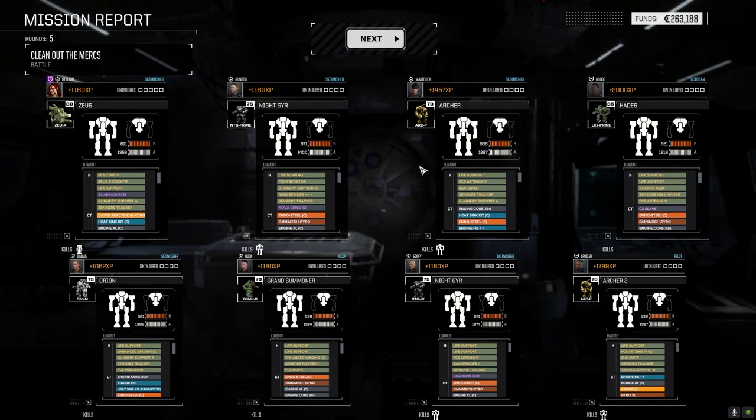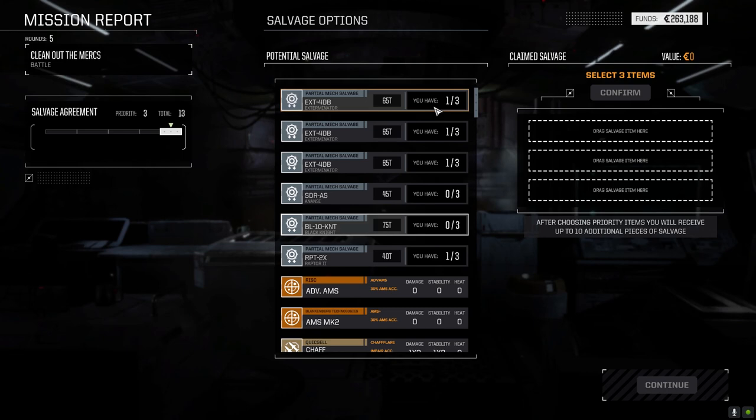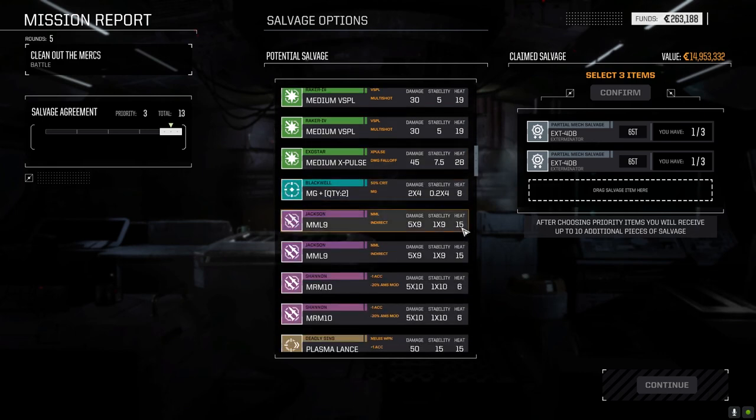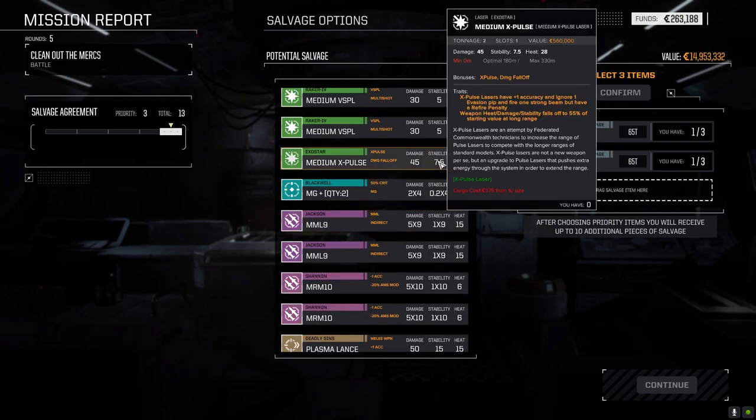196,000. I don't think we took any damage — did they even fire at us? I don't think so. The XP is nice. We do have two Exterminator parts — we're going to take those two and finish off our Exterminator. Now these X-Pulses — for two tons, 28 heat, 45 damage — it's almost as good as the Improved Heavy Lasers. Those Improved Heavy Lasers do 40 damage at 30 heat for one ton, with the same range, around 330 meters. So if you're in close these can be really devastating.